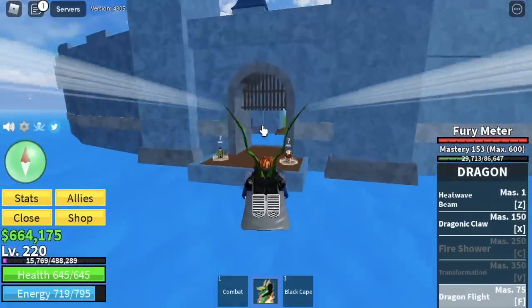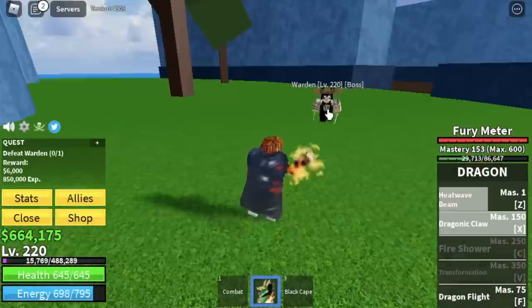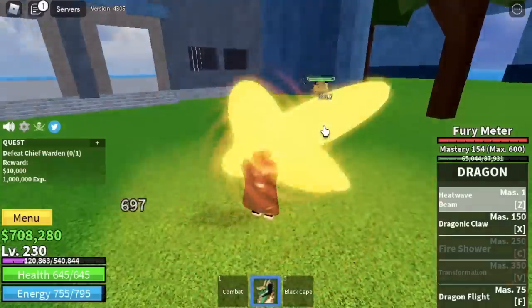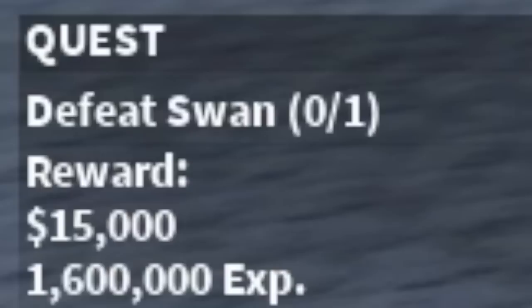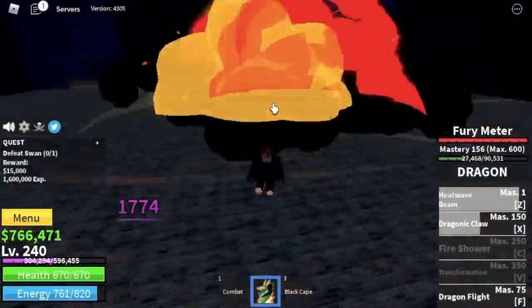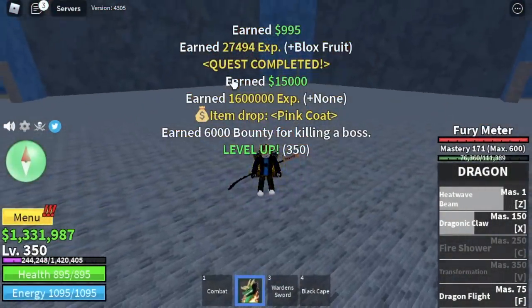Next area at level 220, the Prison. We have three bosses here. First up is the Warden — create your distance, use your Z and X skill. Very easy, your damage is really high and the range of this boss is really short. Next up, the Chief Warden. Sometimes you might get hit if you use the Dragonic Claw, so make sure to dodge or dash after using it. Third boss is the Swan — you can unlock this quest at 240. We are not going to use our wall strat here because if you use the Dragonic Claw you will go inside the wall. We're going to leave here at level 350.